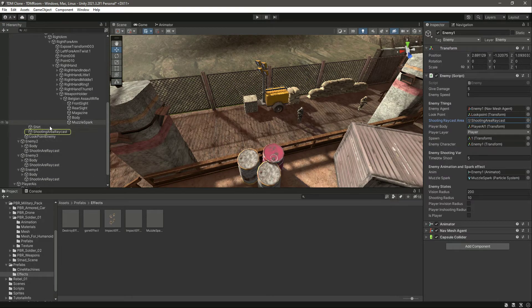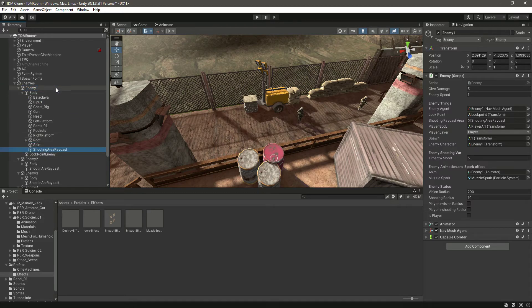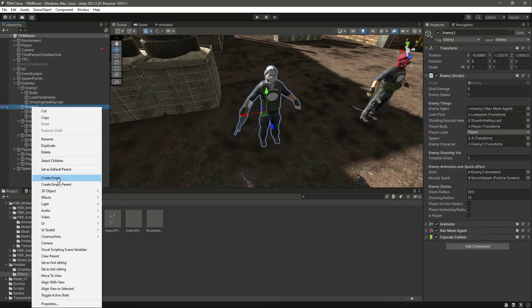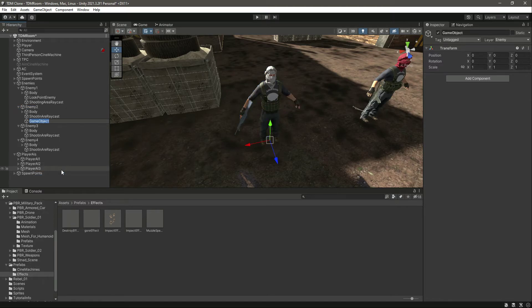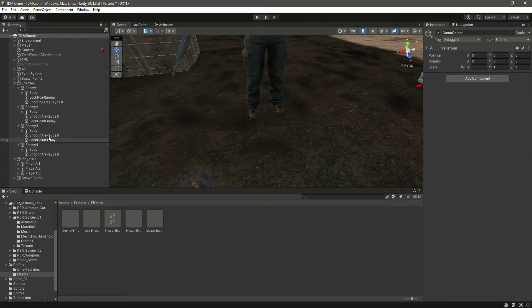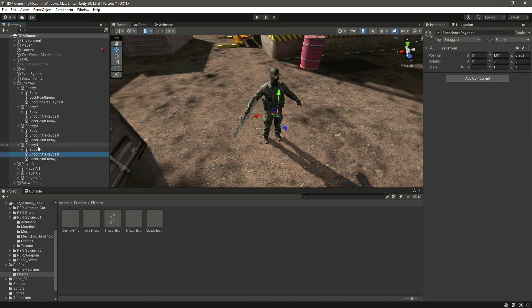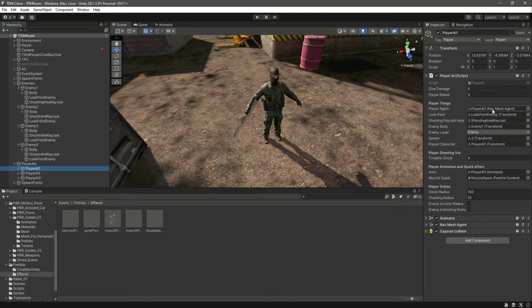Also Enemy 1 has the shooting area cast inside the body, but we want it outside. Let's fix that. Now let's add look points to the enemies. Click on each enemy and create an empty game object, name it 'Look Point Enemy'. Create one for the second enemy, the third enemy, and the fourth enemy as well. Now all enemies have look points.